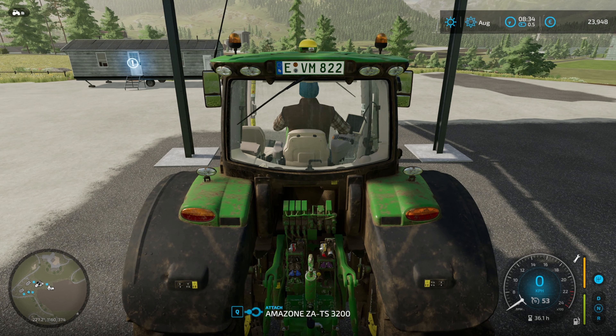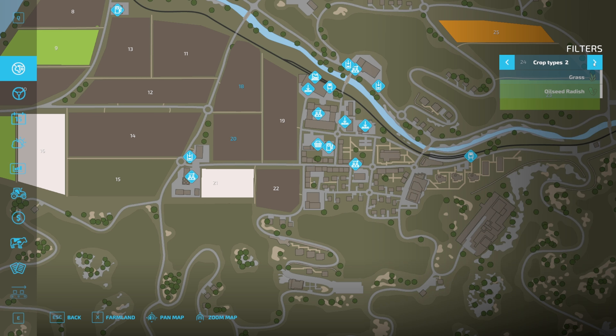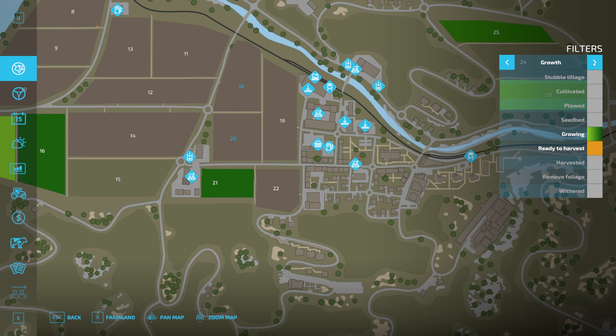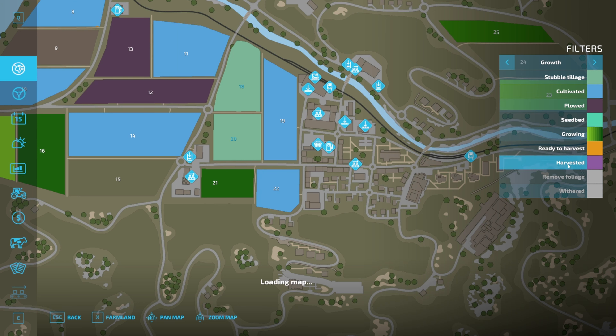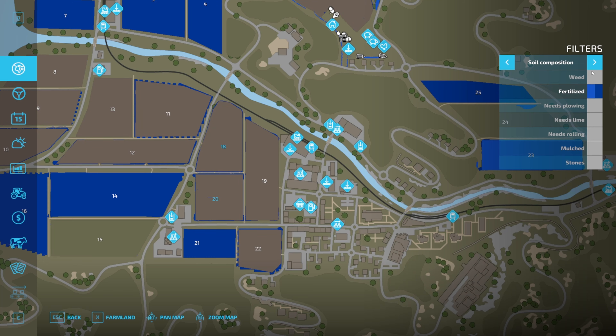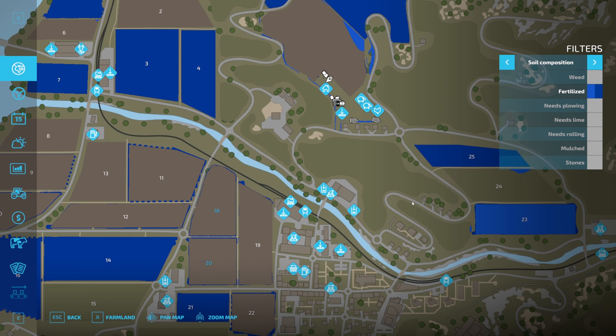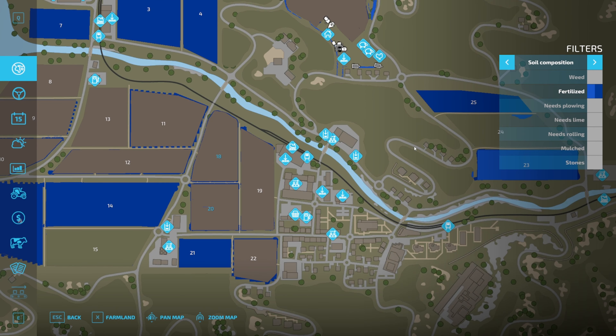Welcome back to the Erlingrad farm. We finished off last episode with the cultivation of our main field up at the farm and field 18 and 20, so they are now ready for further work. They are not fertilized and will need some lime.